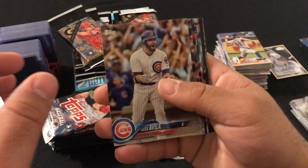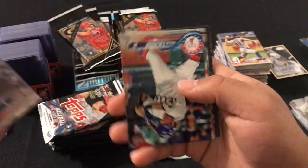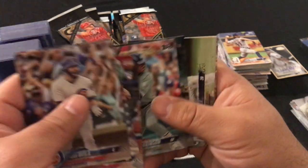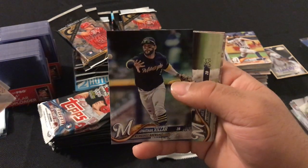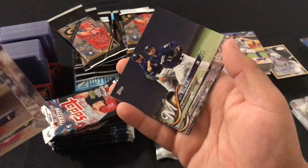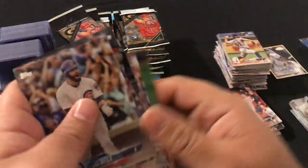Next pack: Alex Avila, Andrew McCutchen, Jon Lester, Willie Calhoun rookie card, Luis Brinson, Jonathan Villar foil card, Neil Walker, George Springer, Hunter Pence, and Robbie Ray.